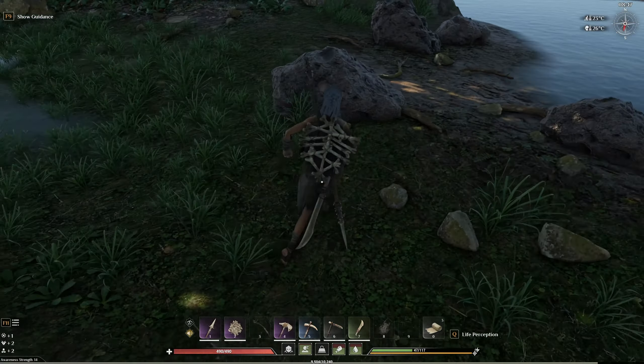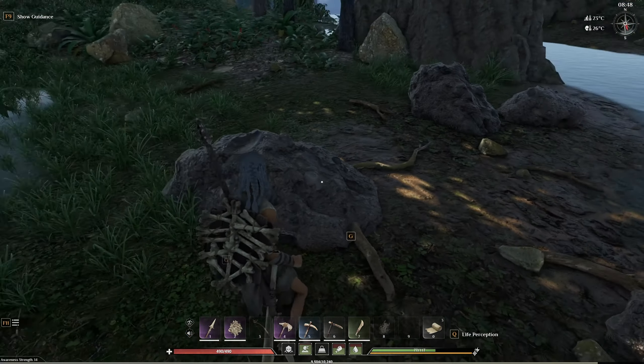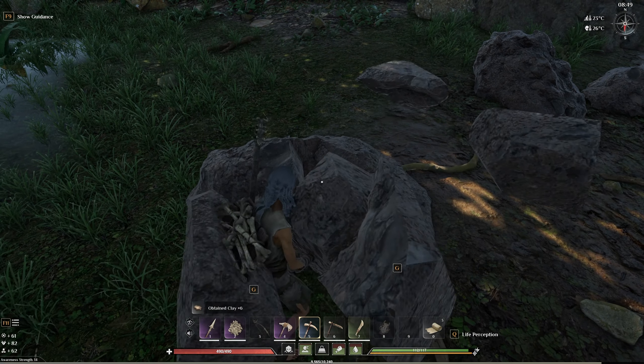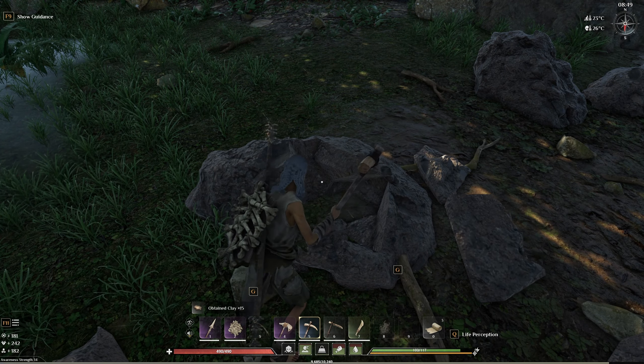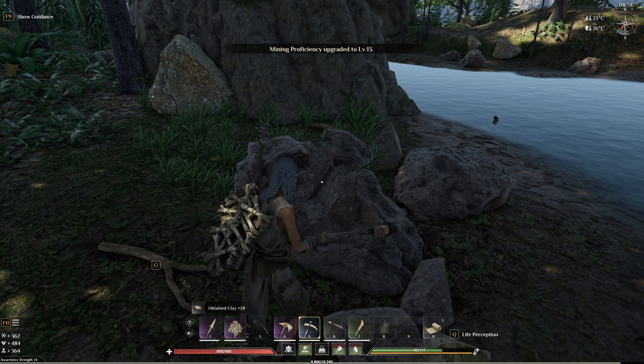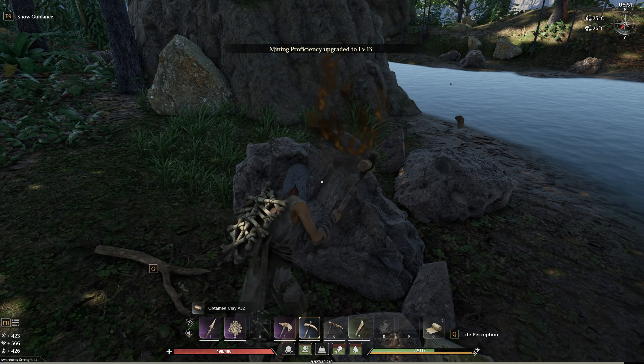All you have to do is just go there and look on the shore, and you may see those muddy blocks. You have to use your pickaxes, smash it, and you can see we are obtaining clay. I hope this was helpful, thanks for watching, and I'm gonna catch you on the next one.